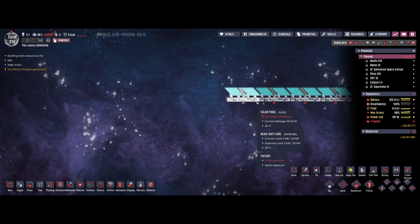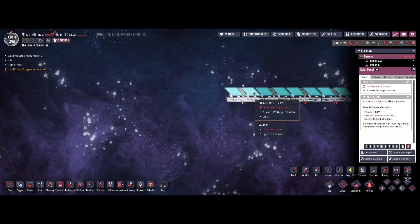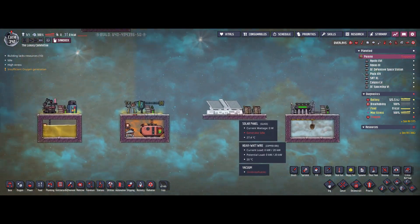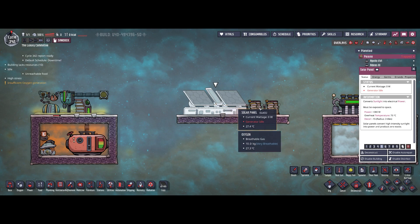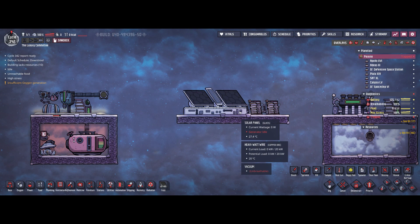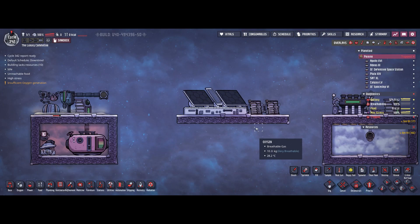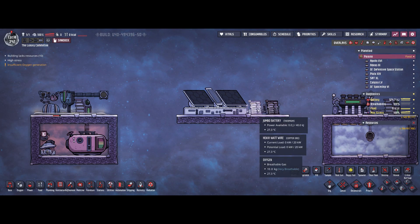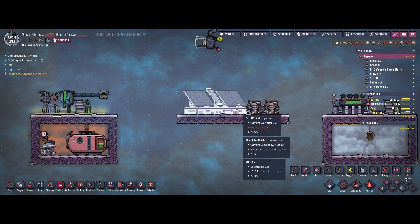Solar panels are great when you've just discovered a new asteroid and are starting to colonize it — it's basically free energy, and you only need a bit of glass to build a lot of them for a head start. Theoretically you receive 380 watts per panel, but that rarely happens since it needs a lot of light to produce full power. Hook the panels up to regular batteries to gather and store all the power you can. In endgame you'll only get a few kilowatts total from solar panels, so you won't be able to run your entire base on them.